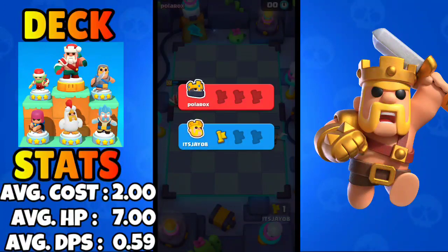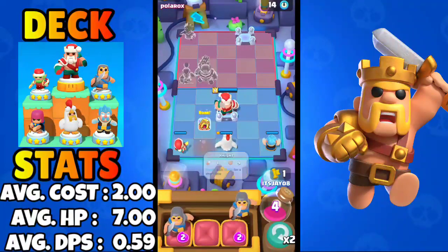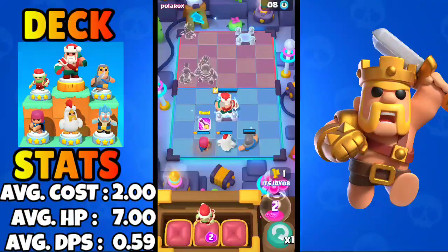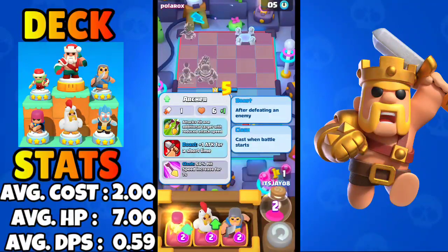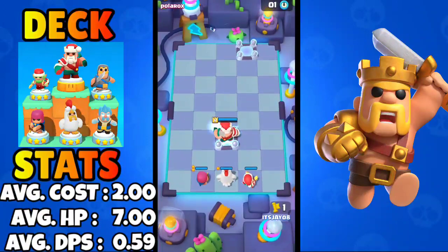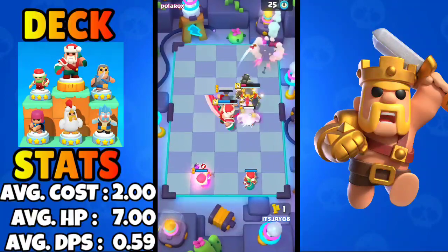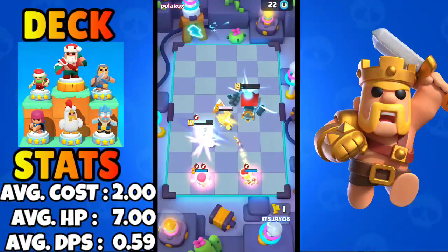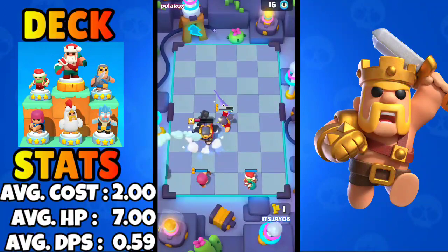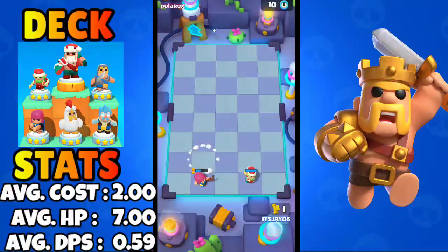This deck really works against the Skeleton King, which I didn't expect, because dual elixir minis are generally really squishy and feed the Skeleton King souls. But this deck overwhelms the Skeleton King with sheer damage output. We'll use the Barbarian synergy against his Evis — Archer is going to damage the Skeleton King and we win round number two.